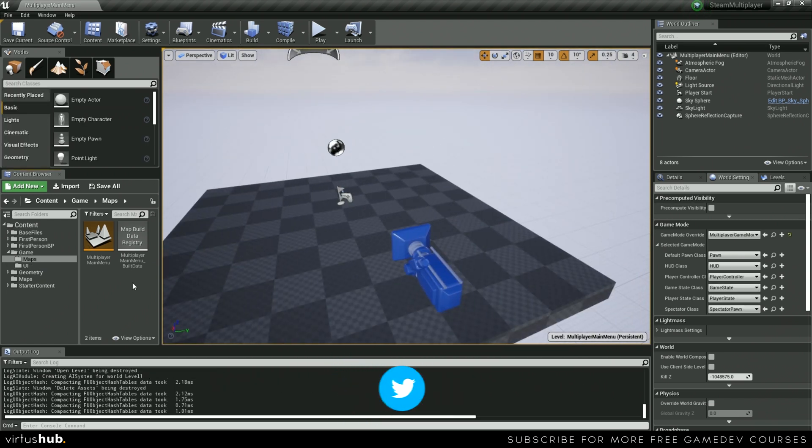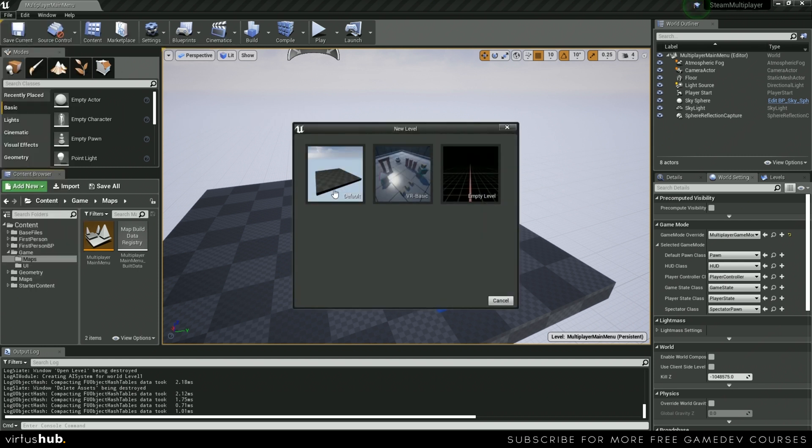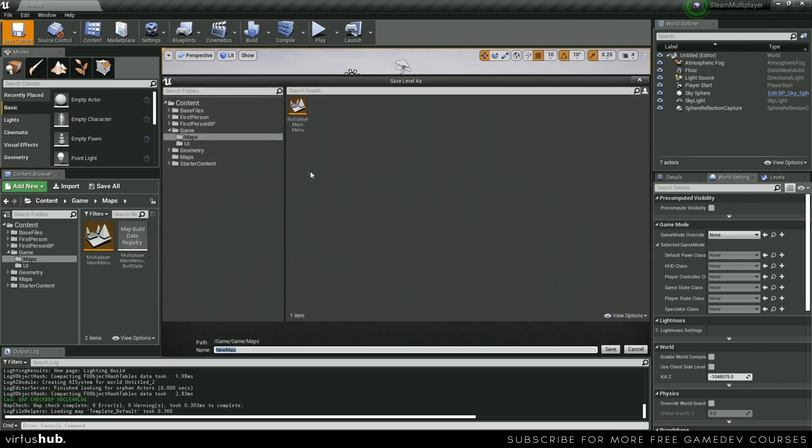Next, we're going to add a few placeholder levels so that we can choose maps. If you want to use any prebuilt levels that you have, you can go ahead and skip this step. I'm just going to file, create new level, and then use the default. Then we're going to go over here to save current, make sure it's in our game maps folder, and then type in level one.